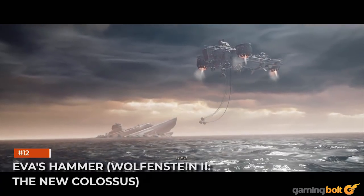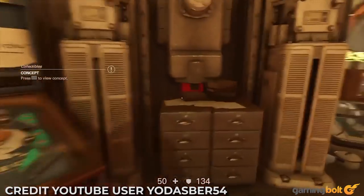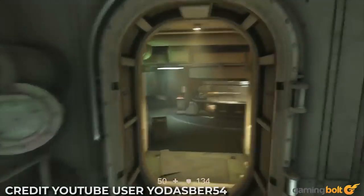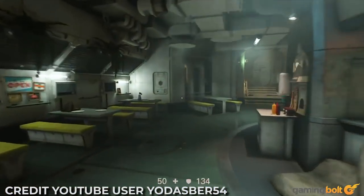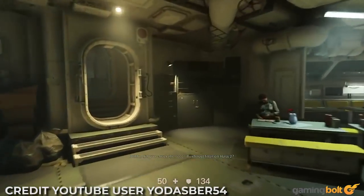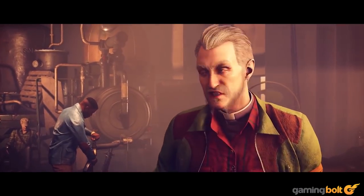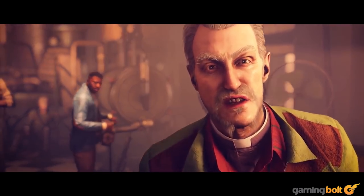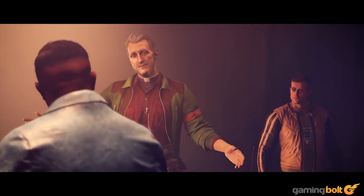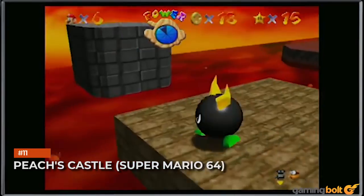Eva's Hammer — Wolfenstein 2: The New Colossus. There's just so much to love on this repurposed, once-Nazi submarine. Much like the Normandy in Mass Effect, Eva's Hammer in The New Colossus isn't great because of the activities you can partake in — though the shooting range does prove to be a great distraction every now and then — but because of all the people you get to interact with and all of the conversations you get to hear. The characters and their writing are perhaps the biggest strength of MachineGames' new take on the Wolfenstein franchise, and all of that is on full display in this submarine. There's even a pig you can feed potatoes to.